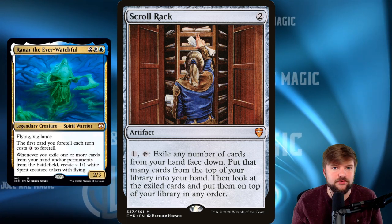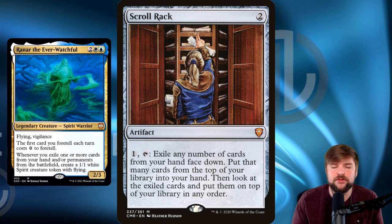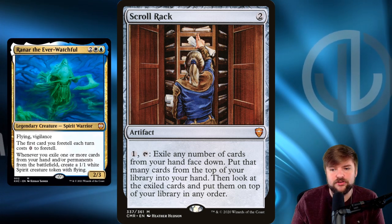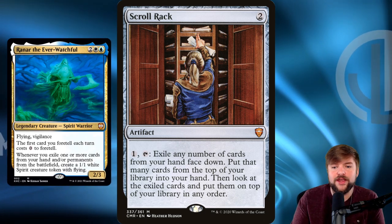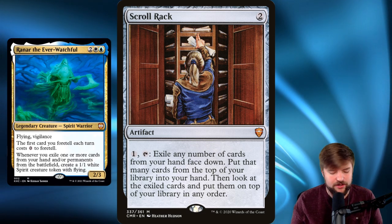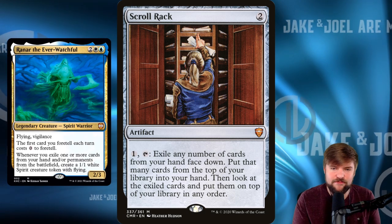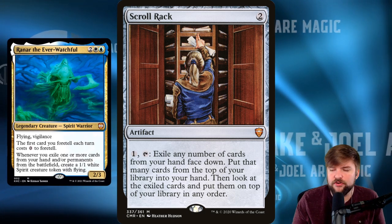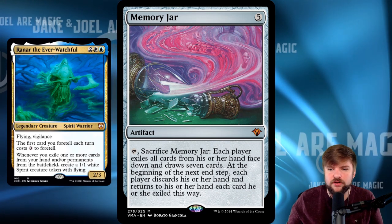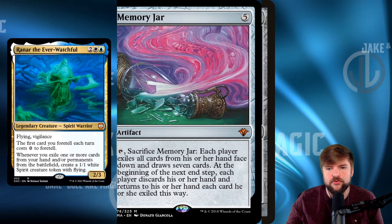I'm really excited to play this deck because there's a lot of power here to pop off, even though at first glance the commander seems very focused on its own set mechanic. Scroll Rack — I wanted to mention a couple of cards that take advantage of Raynar's passive ability to create 1/1 flyers. Scroll Rack: pay one, tap it, exile any number of cards from your hand face down. Raynar's ability triggers whenever you exile cards from your hand, so you get a 1/1 flyer. Then put that many cards from the top of your library into your hand, look at the exiled cards, and put them on top of your library in any order. It's a way to continuously fix your hand and get the cards you actually want. Memory Jar works similarly — tap and sacrifice it, each player exiles all cards from their hand face down and draws seven cards. You're exiling cards from your hand, getting Memory Jar's value, and getting residual 1/1 flyers from Raynar.